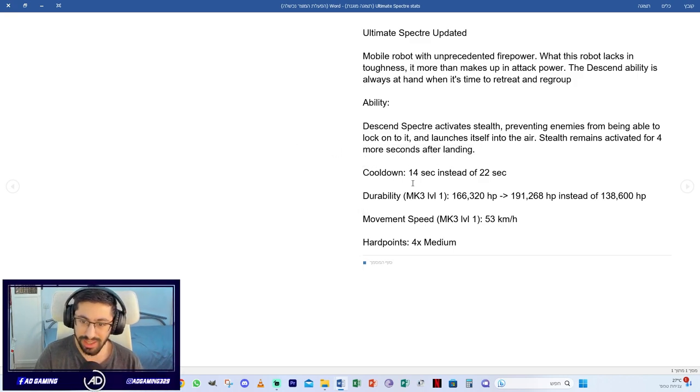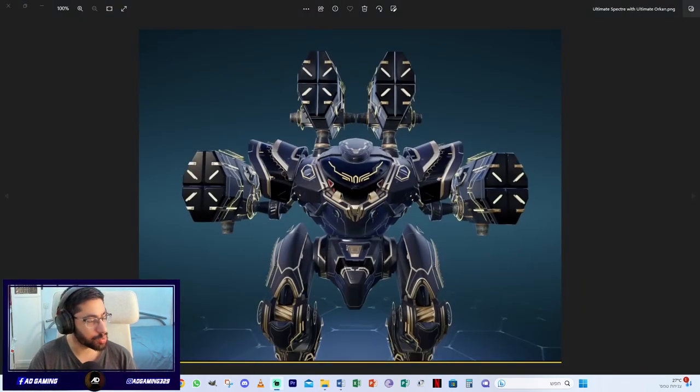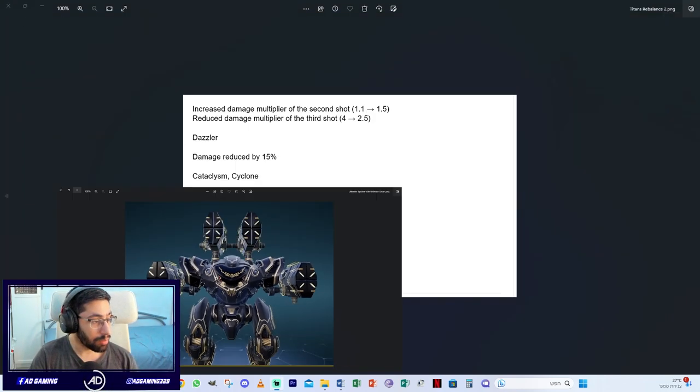For the Ultimate Specter: cooldown is 14 seconds instead of 22, durability is much higher than the regular version, and movement speed is nearly 200 kph — that's crazy. The four medium weapon slots remain the same. This is how the Ultimate Specter looks, tell me what you think about the Ultimate Edition.